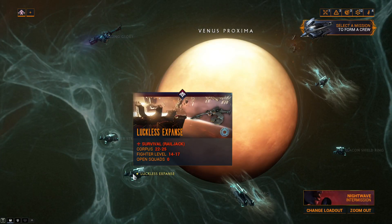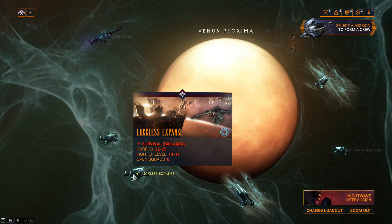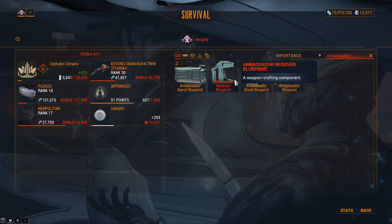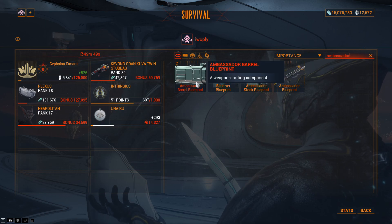When farming for the Ambassador, I personally ran the Survival Node of Luckless Expanse at the Venus Proxima and gathered multiple copies of each part over the course of the mission, as numerous Oryx Atlock Rachnoids spawned throughout my Survival Mission.